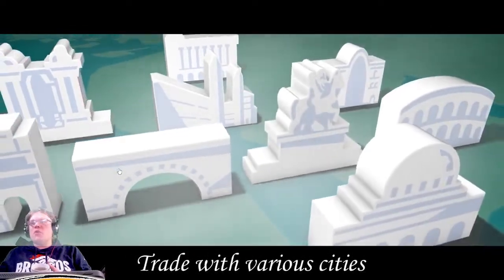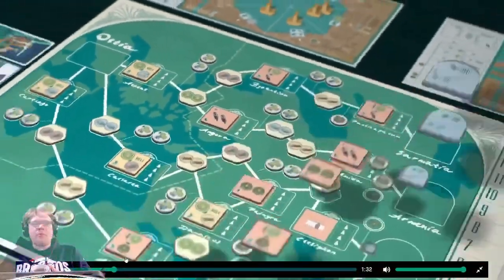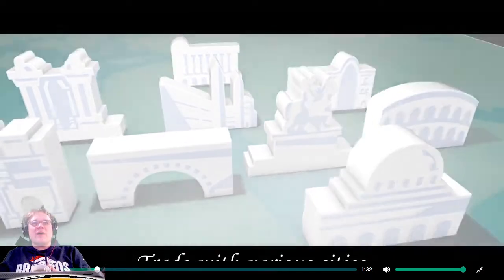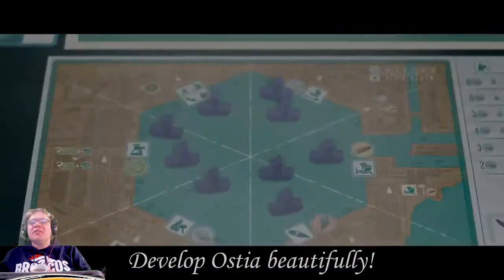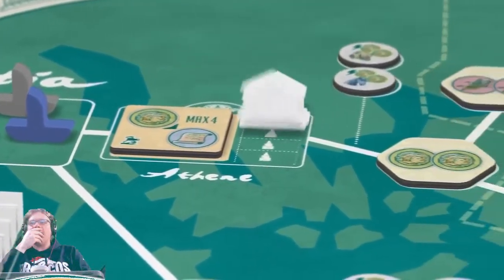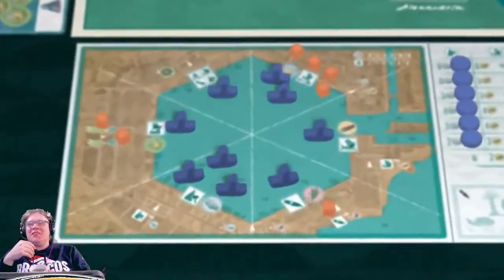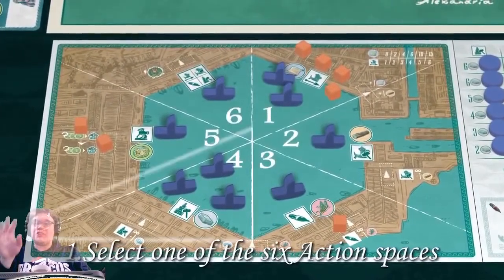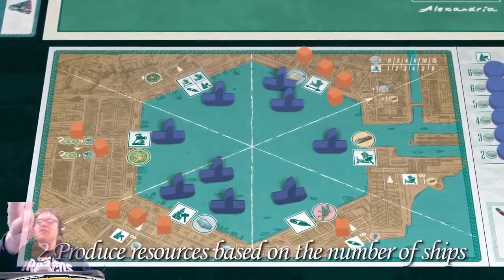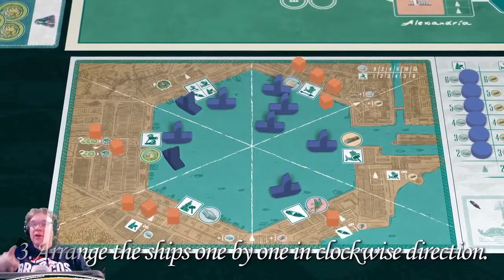Trade with various cities — gorgeous components being beautifully showcased. Oh my gosh, slow down! I almost feel like this is going too fast. This is not a small box, I don't think. There's like a whole separate area, and we're all in the ocean. This looks so great. Let's select one of the six action spaces — action selection clear — produce resources based on the number of ships. Simple.